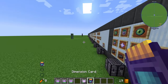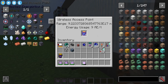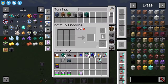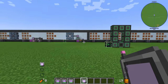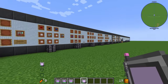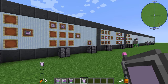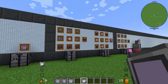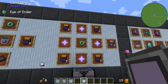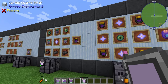However, you cannot use the infinite range booster across dimensions. If you want cross-dimension access, there's an upgrade: take four infinite range boosters, four more nether stars, and an eye of ender to craft the dimension card. This gives infinite range in the overworld and works in other dimensions like the Nether. It's quite overpowered but convenient for late-game players who have the resources — about seven nether stars total.